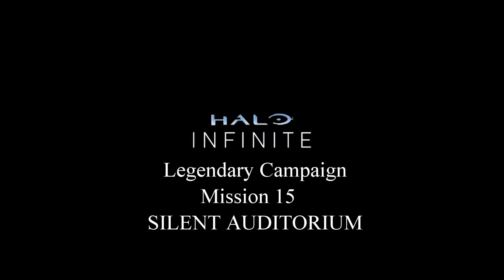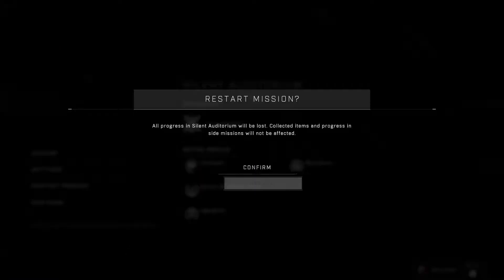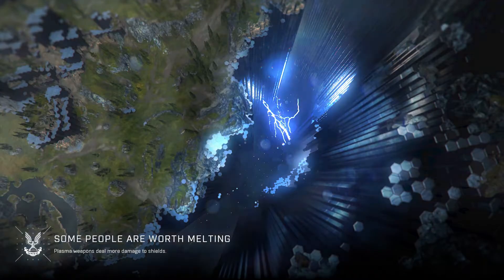Oldenakey here with another Halo Infinite campaign mission walkthrough. This is Mission 15, Silent Auditorium, run on Legendary Difficulty with four skulls activated: Cowbell, Bandana, Grunt Birthday Party, and I Would Have Been Your Daddy — with the first two being the important ones.